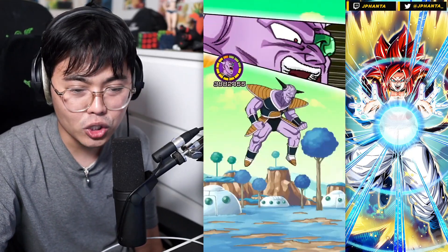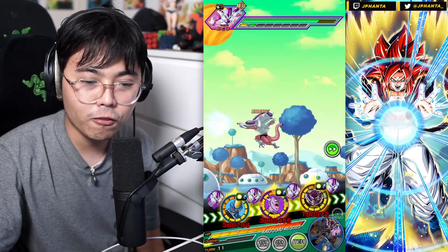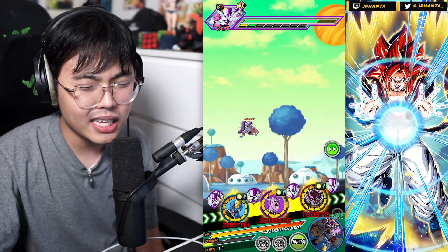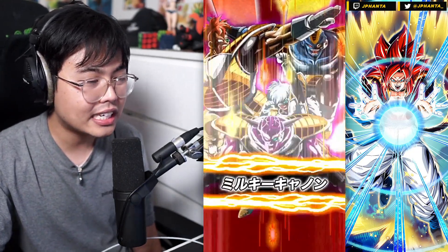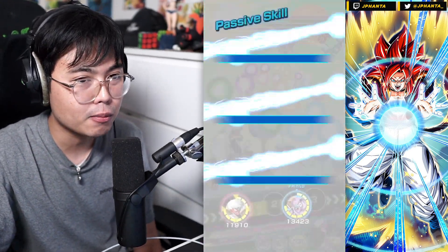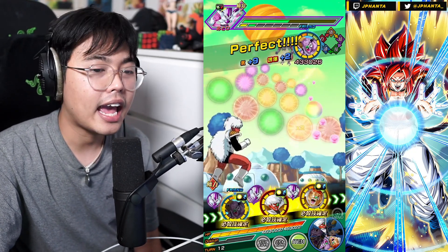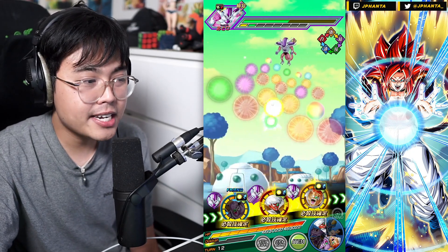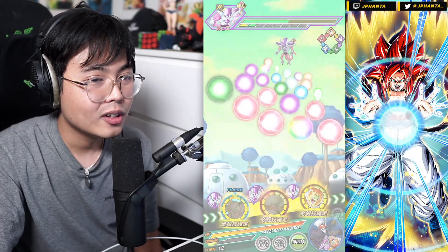Sometimes with this team, if you don't bring INT Freezer or STR Freezer, final form Freezer tends to lack on ki — it's really difficult. You really need those Freezer links activated, and since we're not running any Freezers, we can't run INT Freezer because we're not versing any Goku's Family units, so we won't have guaranteed damage reduction. And unfortunately, STR EZA Prime Battle Freezer is just outdated — really outdated.